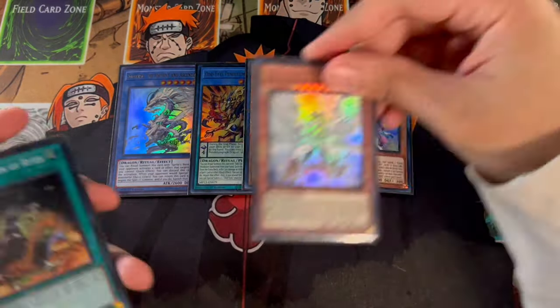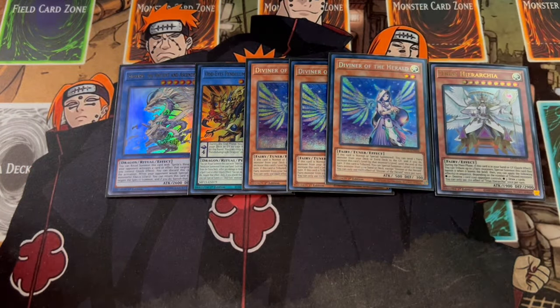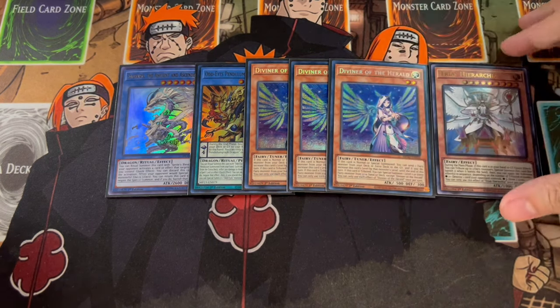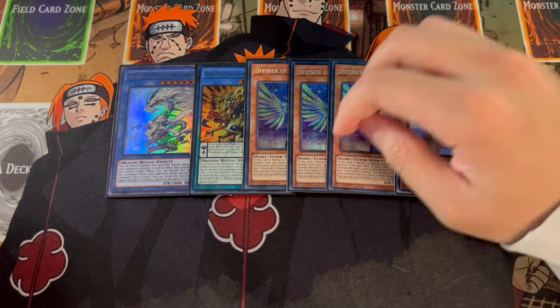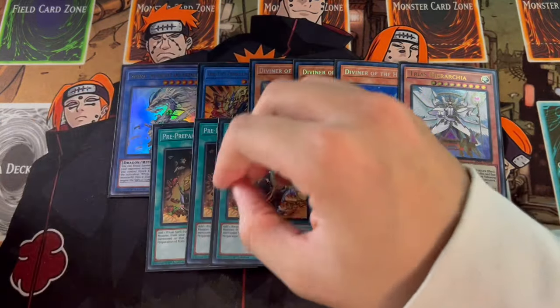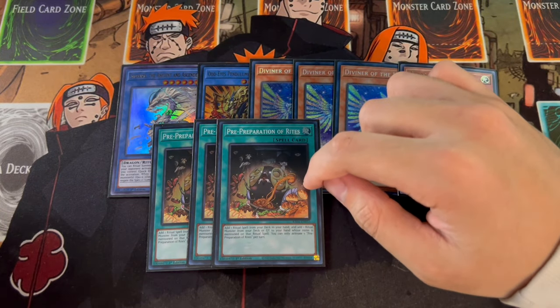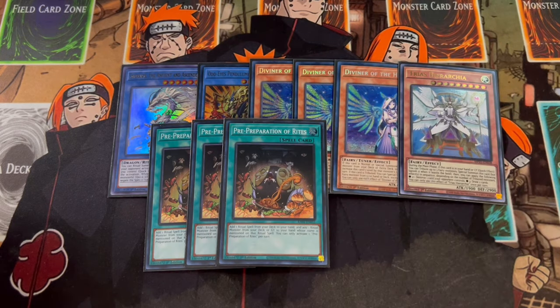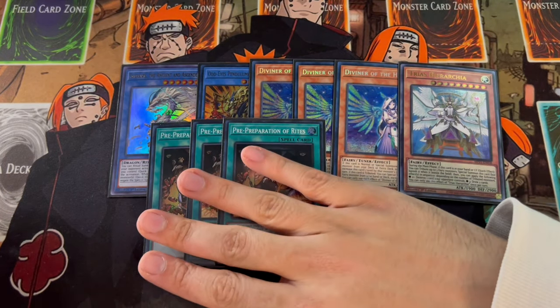We're playing three Diviner and one Trias. Diviner is really good — going second you can send Entus, going first you can send Herald. Trias is really powerful when you get it to the graveyard as it sets up a lot of your combos. And then three Preparation of Rites — Pre-Prep is absolutely insane. You add a ritual spell and then add a ritual monster from your deck or graveyard to your hand. It gets you to your Skull Guardian and your Prayer, which just adds more consistency to a deck that's already really consistent.